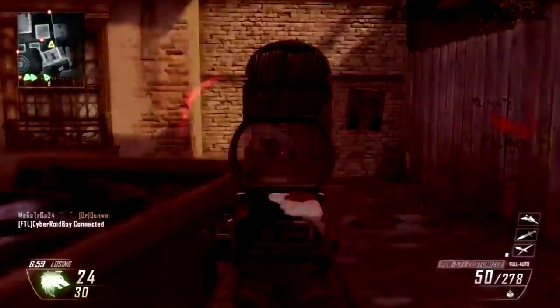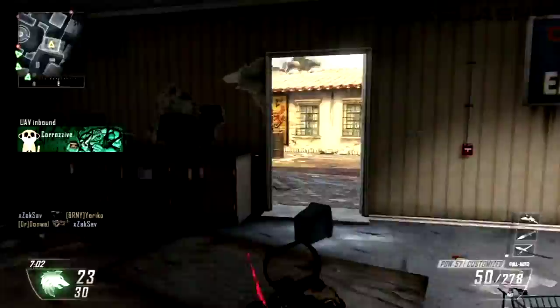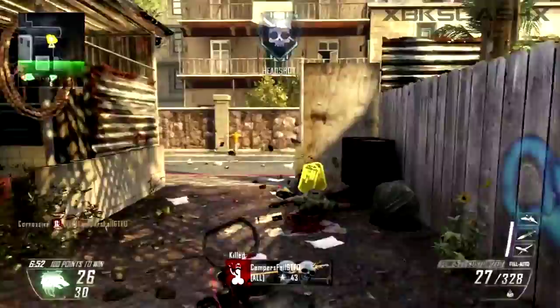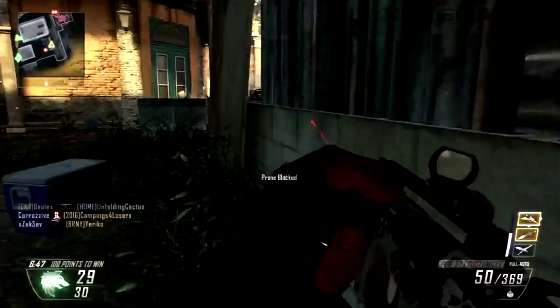In Black Ops 2, most of the maps are going to be close to medium range — it's just how the Black Ops 2 maps are set up — where your specialty guns aren't going to work quite as well. So for picking out your assault rifle or SMG, you're going to want to try a variety and pick ones you're most comfortable with.